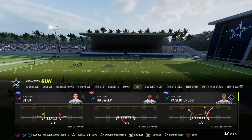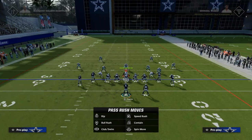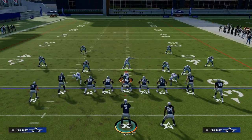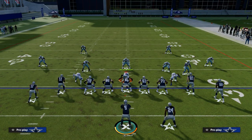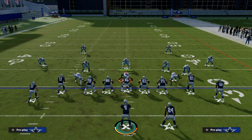The play we're taking a look at today is P.A. Slatcross out of the Washington playbook. This is also in the Detroit playbook — we're in the Detroit playbook today. I want to talk about this concept. It's one of the best plays in Madden for a lot of different reasons, and what makes this play so good is its versatility.